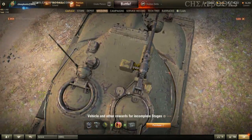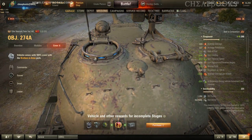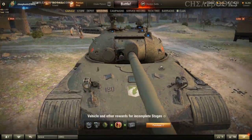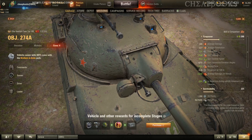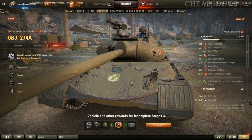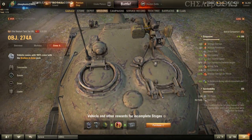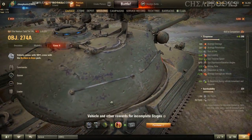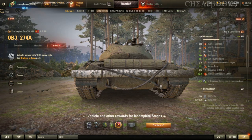It uses a crew of four. The commander is likely on the left side of the turret due to the viewports, while the loader is on the right, near the rear of the gun breech. There's a gun sight protruding to the left of the barrel, so the gunner sits there, and the driver is probably in the center of the hull. Because of that layout, ammunition is likely stored on the right side and rear where the loader can access it. The engine is mostly in the center of the vehicle, with fuel tanks on the left and right.